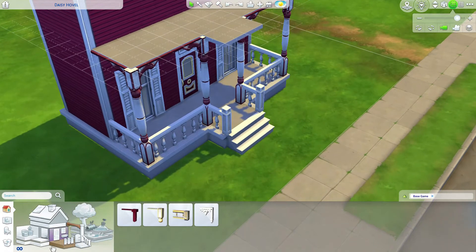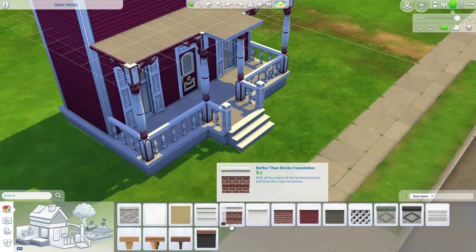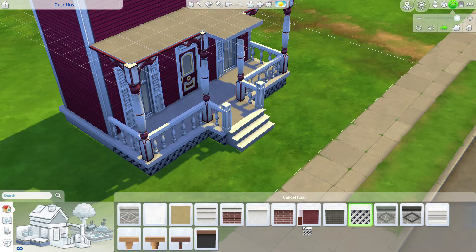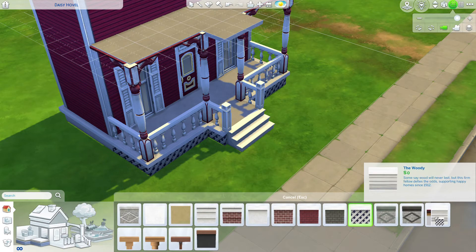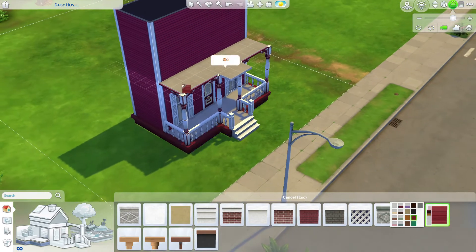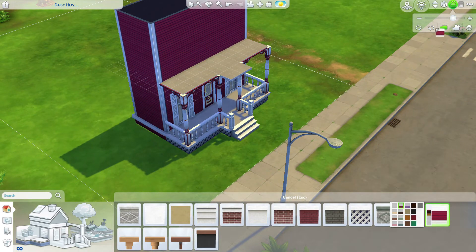Next let's add our foundation texture. I decided to go with the white lattice work for the front porch itself and the wood siding foundation for the main portion of the house. I think red would go well so it matches the rest of the home. There we go.